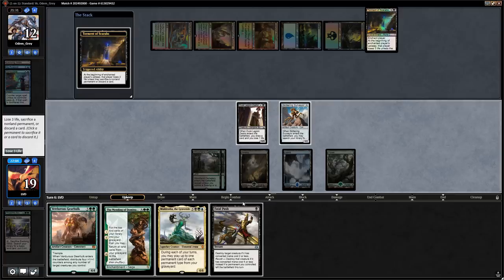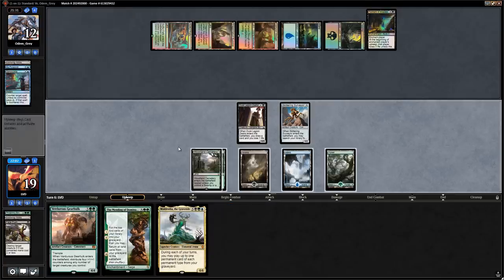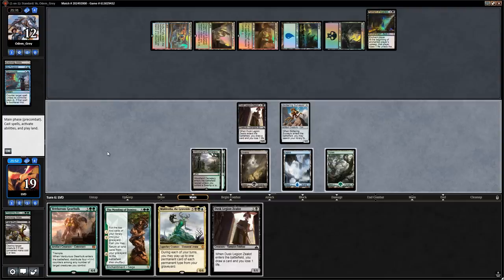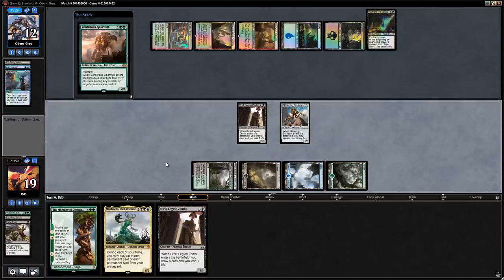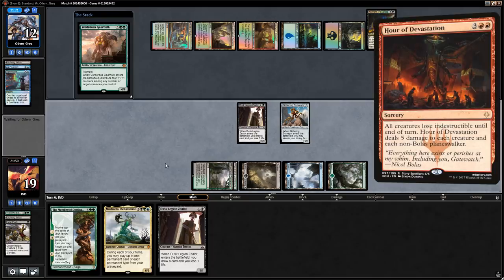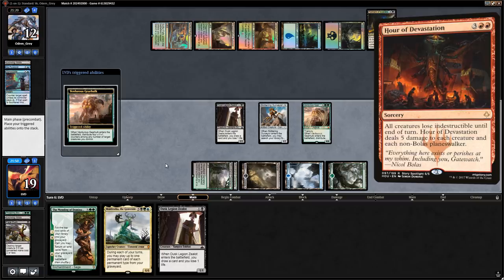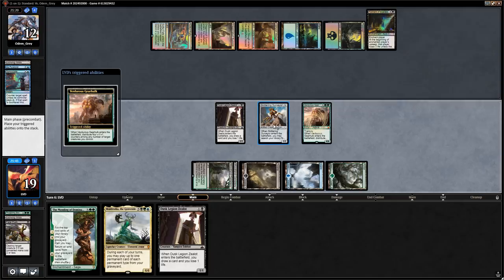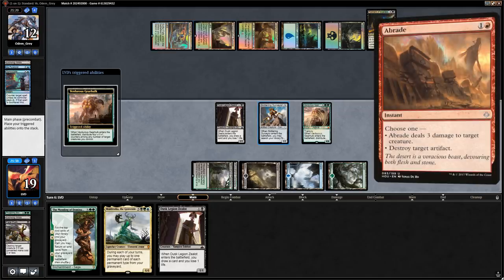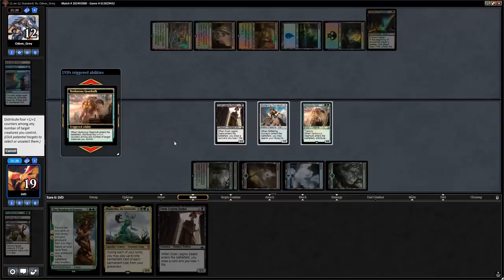How do we distribute the +1/+1 counters? We want to keep Hour of Devastation in mind as well as Sweltering Suns. If we put all four on Surveyor it can survive Hour of Devastation, but that's worse against an Abrade. I think we don't play around Hour of Devastation and instead deal as much damage as possible, maybe playing around Sweltering Suns by going two and two — keeps Surveyor alive.